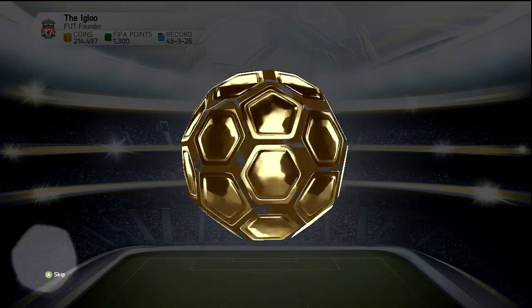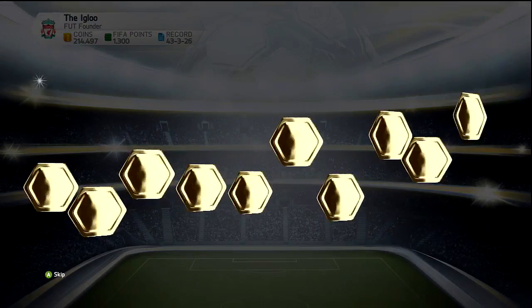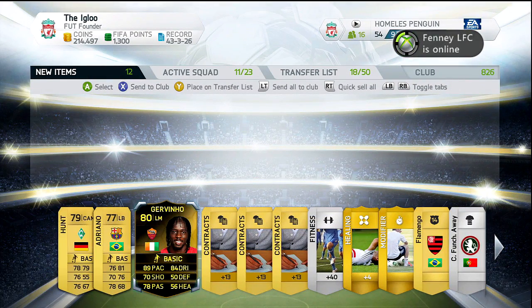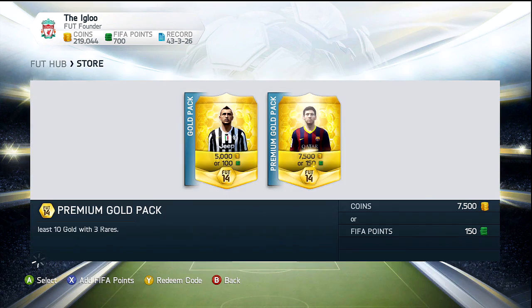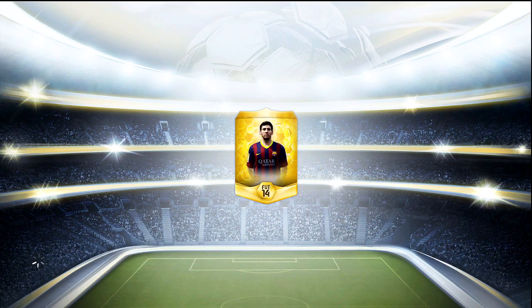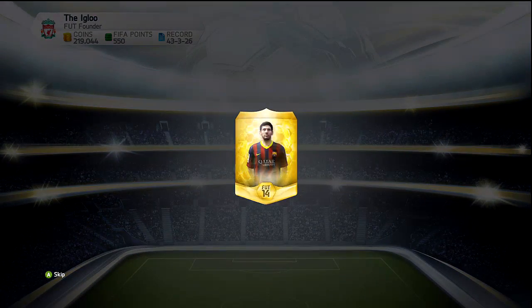As you can see in this pack here, it's about to pop up in a second — we did manage to get ourselves an informed player. The 80-rated left midfielder for Roma, that is Jovino — the Forehead as everyone knows him. That was pretty nice because I literally got this guy at about 10 past 6, so they had only just gone into packs, but unfortunately I didn't sell him straight away on the market.